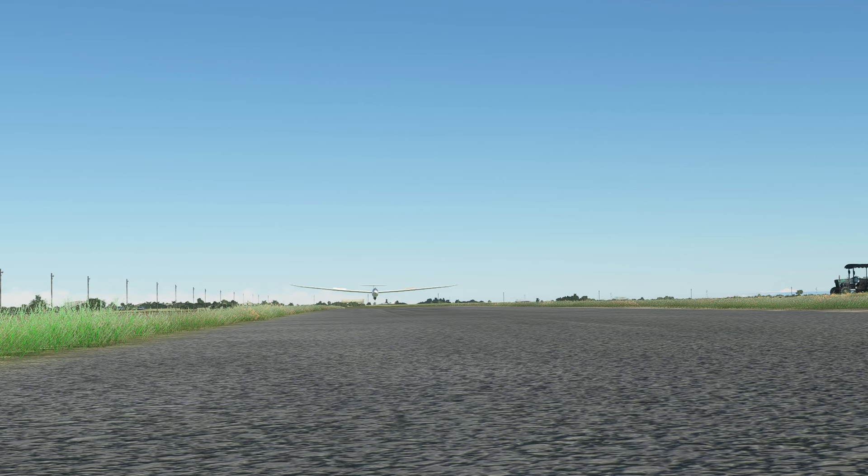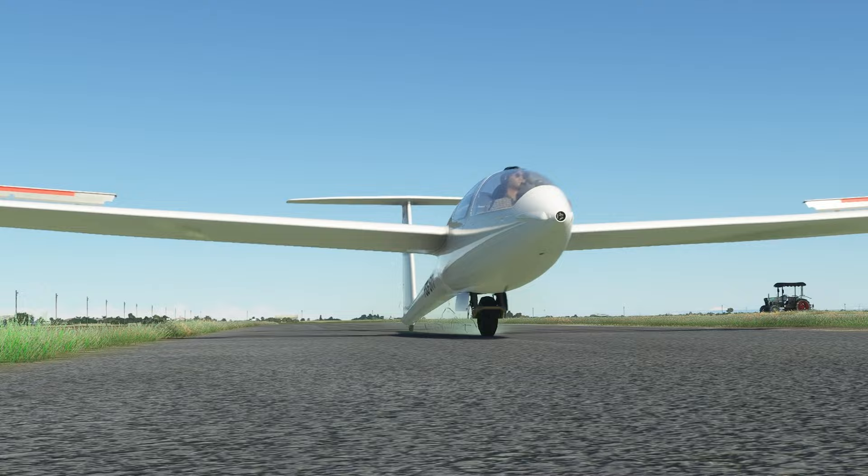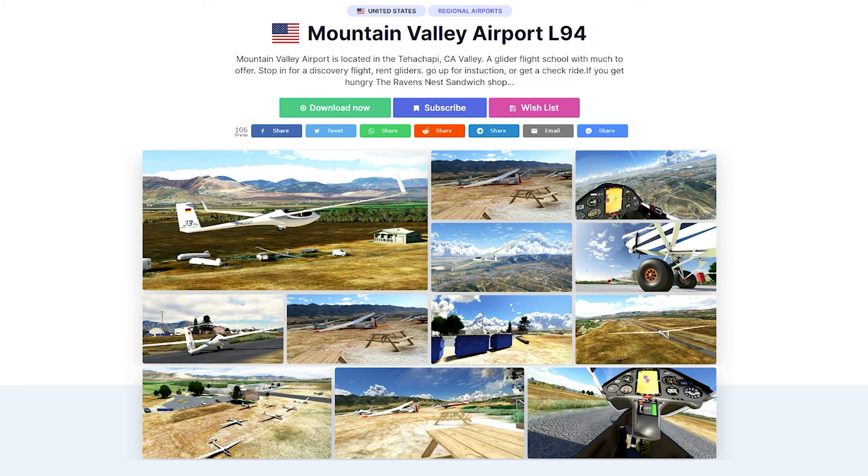Anyway, that's going farther than we need to at the moment, but I like to plant these ideas if I can. And remember, I have two glider ports of my own on FlightSim.to: Mountain Valley Airport and the latest Williams Soaring Center. Enjoy them — they are free and ready to glide.